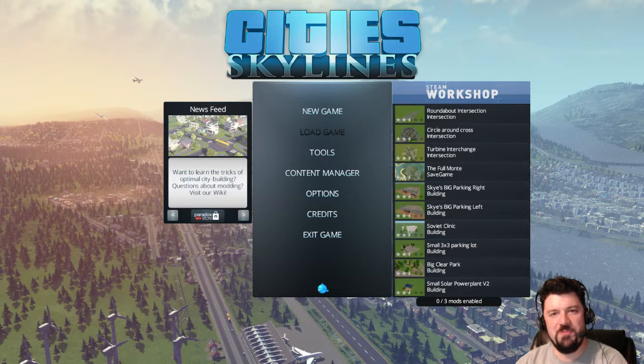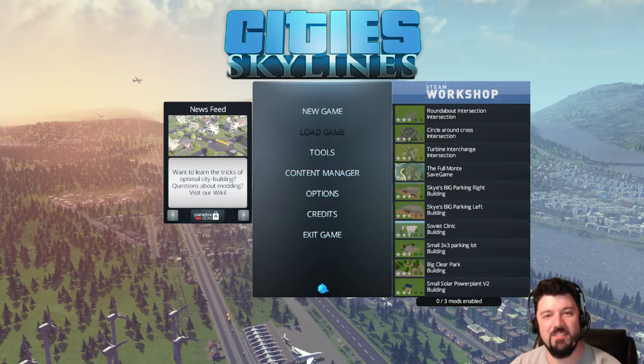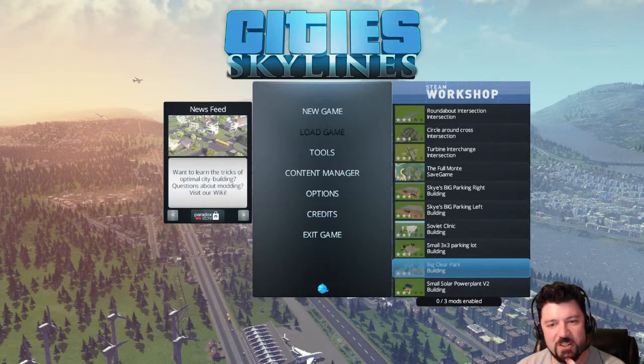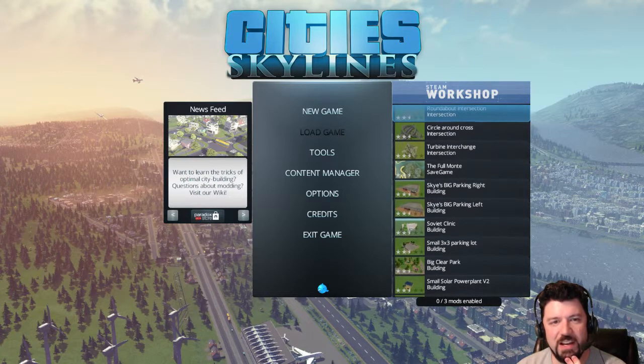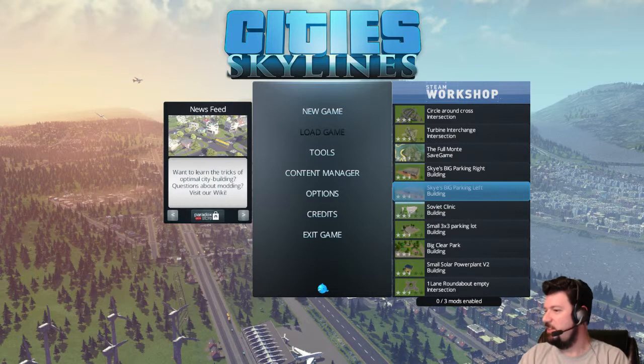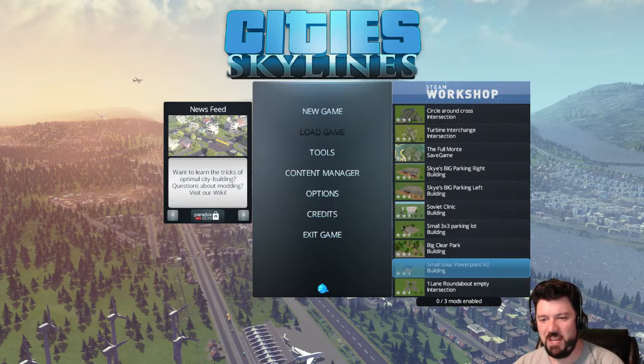Welcome to the show — Cities: Skylines just released today. This is day one, let's see what's up with this game. I've got everything configured how I want. There are a few mods released, but I'm not going to start with any right now. The main mod everybody talks about is called All Squares Unlocked — there are 25 build areas in the world, you start with one. The game was only designed to allow nine for performance reasons, but there's a mod that gives you all 25.